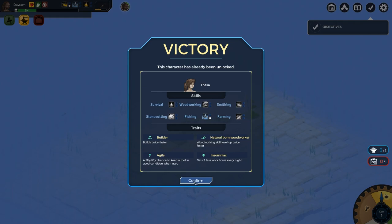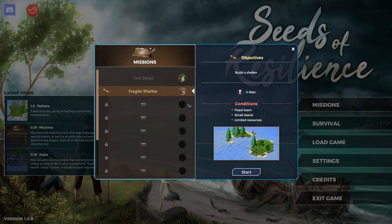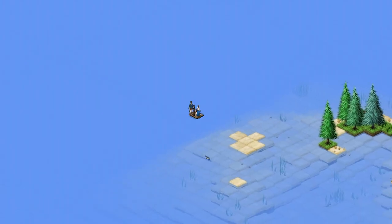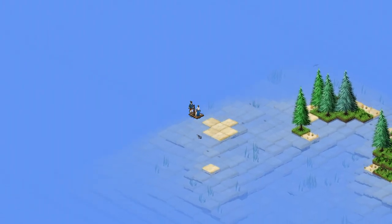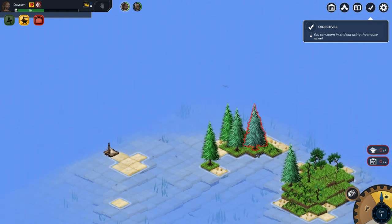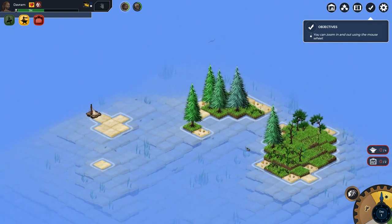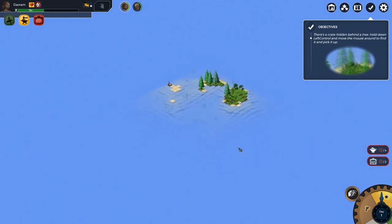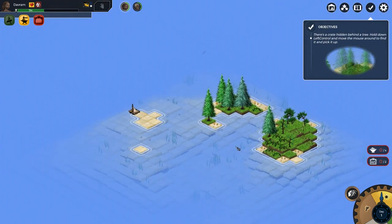There's so much information here - I'm not going to read all of it. Now we're in new territory - I haven't played this one yet. We've got two people now. The tutorial says to move the map around with the keyboard and mouse - WASD and zoom. Whoa! Hope that didn't make anyone dizzy.